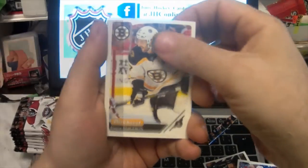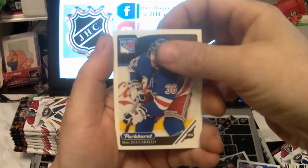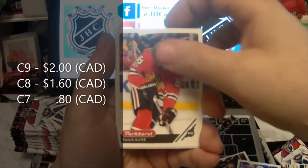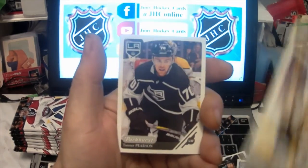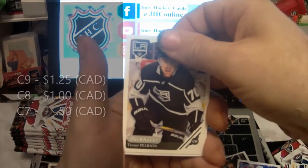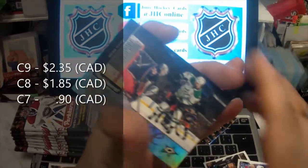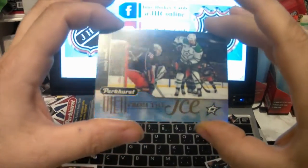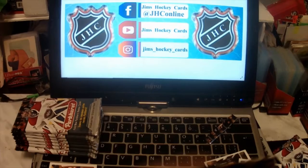Maxim Lajoie. Patrice Bergeron, Thomas Hertl, Pavel Buchnevich, Max Zuccarello, Patrick Marleau, Brayden McNabb, Tanner Pearson, Filip Forsberg. And this is — oh, View from the Ice of Jamie Benn! Right on, that's a nice card. Two hits there too.